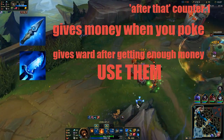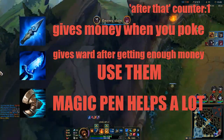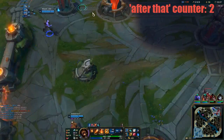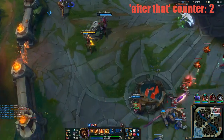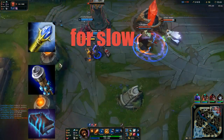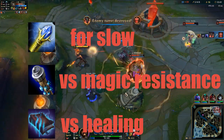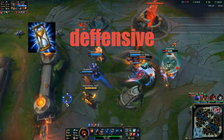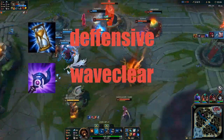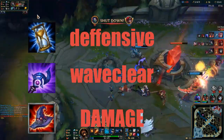You want to start Spellthief's Edge. After that, upgrade it once and no more. For boots, get Sorcerer's Shoes as soon as possible. After that, get Liandry's Anguish — once you have it, you'll have an insane amount of damage. After that you can go for Rylai's if you want to slow enemies for extra utility, Void Staff if they have a lot of MR, or Morellonomicon if they've got a lot of healing. Usually it's best to take Zhonya's Hourglass afterwards. You can also get Luden's if your team needs wave clear, and a Rabadon's Deathcap if you're insanely fed or you're at 14 minutes and already sold your boots.